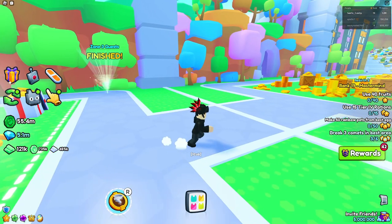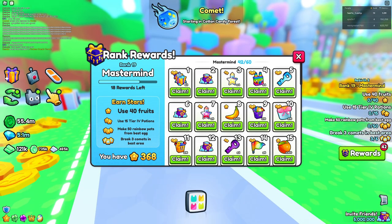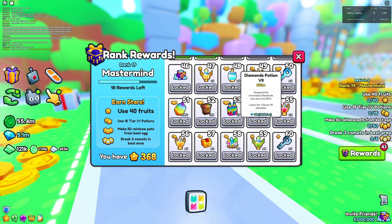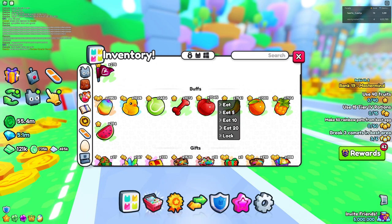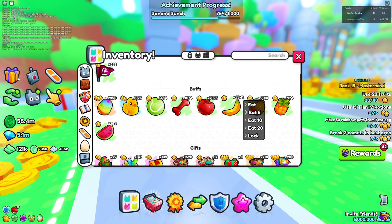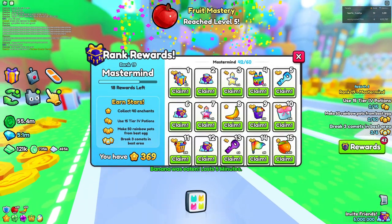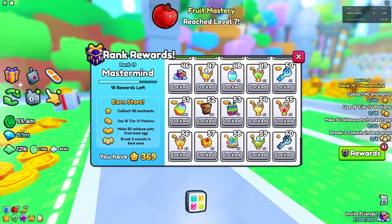On screen we have quests — you can earn one, two, three, or four stars. You really want to eliminate the one and two star quests because once you're past around rank 10, you need like 13 stars per thing, so they're not worth it. Unless something is really quick, like eating 40 fruits — you can do that fast and get the quest done easily.